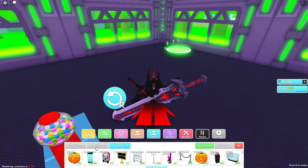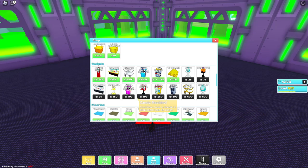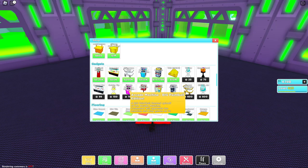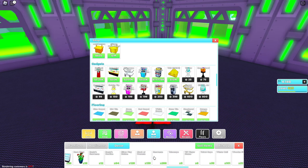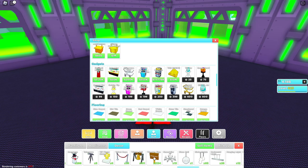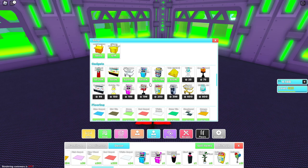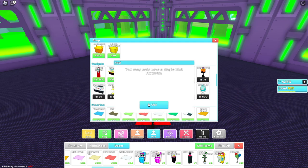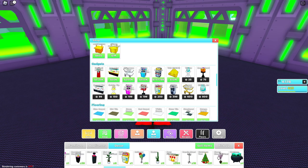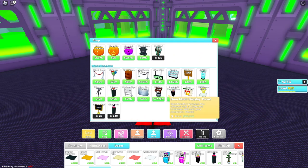Now we need a ton of arcade machines, which I don't think I have very many of. Let's go to the shop. There's the big paintball one and also the pet simulator edition. I think I only have like one of the big paintball ones. So we're going to have one big paintball machine and the rest as pet simulator. Oh, we can also add a slot machine — I only have one of those too.